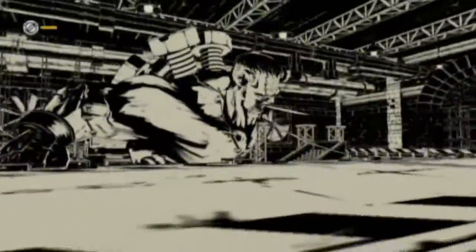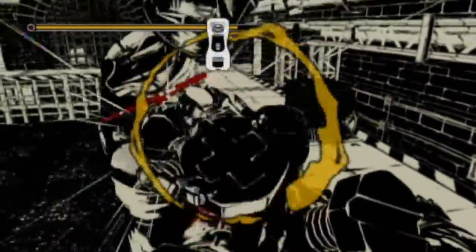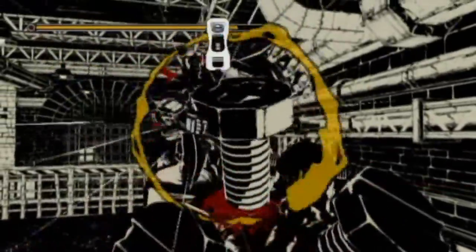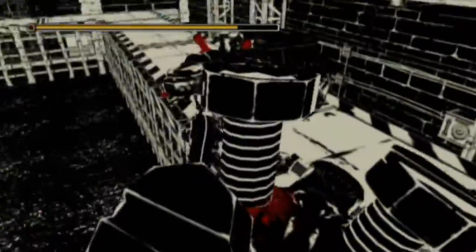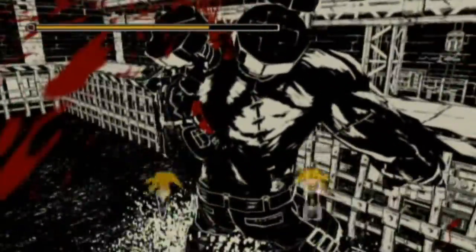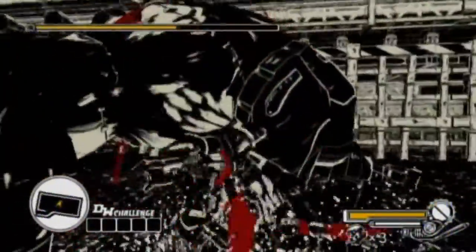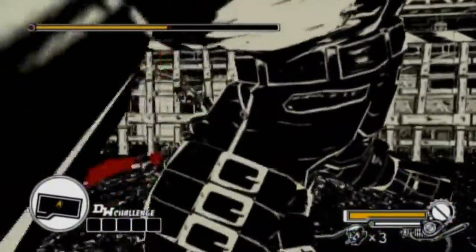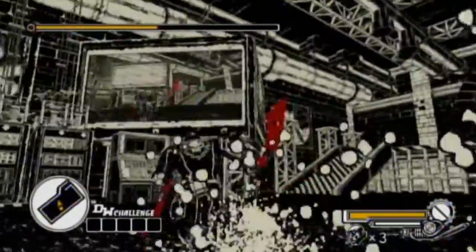Now! Over here! You seem to have a screw loose. Here, let me get it for you! That's how you do major damage. It also leaves him in so much pain he's kind of reeling, giving you an opportunity to do more damage.